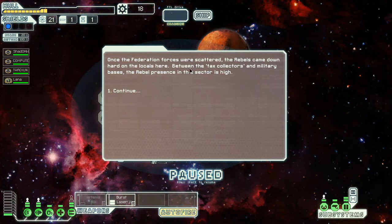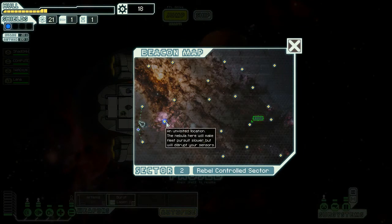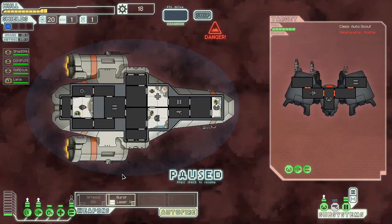Once the Federation force was scattered, they came down hard on the locals here. Between tax collectors and military bases, their overall presence in the sector is high. There's a nebula here — fleet pursuit is slower and the nebula will disrupt sensors. Let's go. An advanced rebel automated ship remains stationed near a rebel space station. Without functioning sensors it's impossible to tell what's inside. Let's attack — first laser, take out its weapons. We're going to fire our last missile as well to take out their weapons.